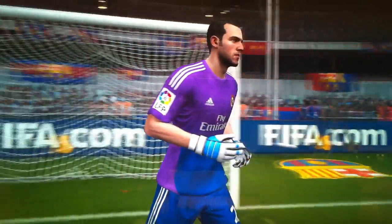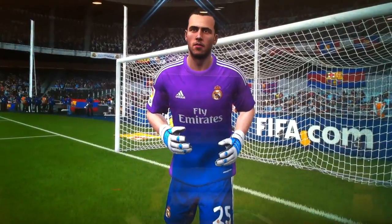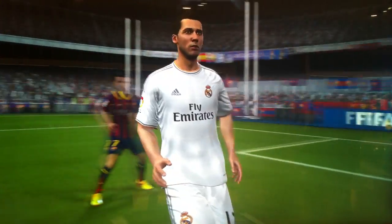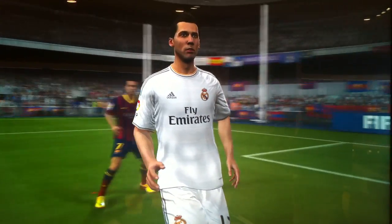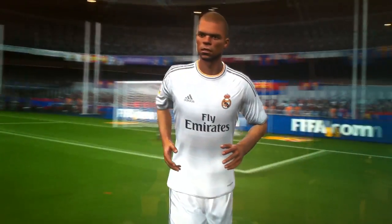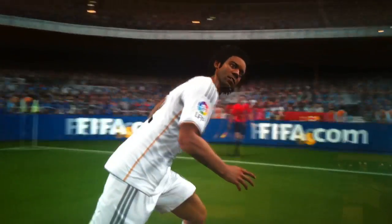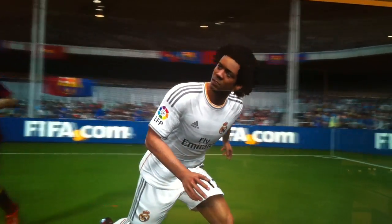Next, we have Diego as goalkeeper, who started ahead of Casillas because he's getting more playing time in real life. We have Arabeloa at right-back for Real Madrid. We have Pepe, number 3 — he has an afro now. We have Sergio Ramos, captain for them, number 4. We have Marcelo, who has his new game face and looks really good in the game.